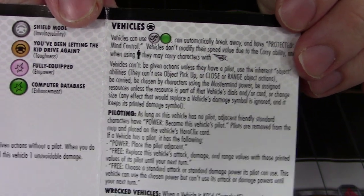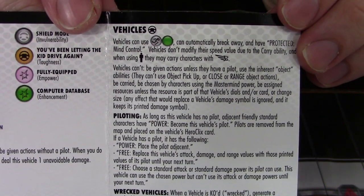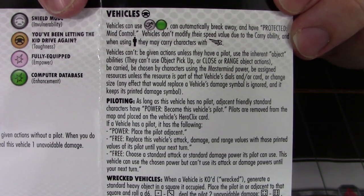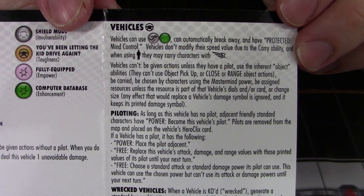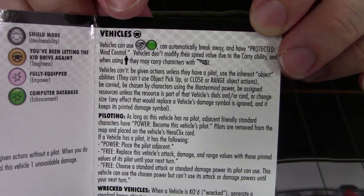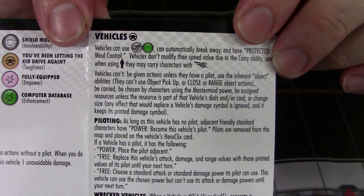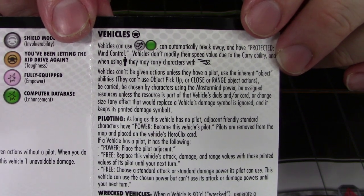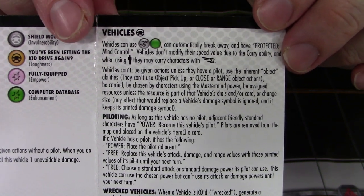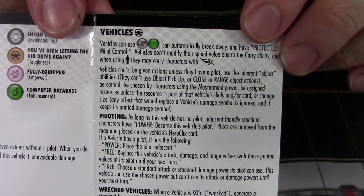Vehicles can use improved movement hindering terrain, can automatically break away, and have protected mind control. Vehicles don't modify their speed value due to carryability. And when using the passenger symbol, they may carry characters with the flight symbol. All vehicles that have the vehicle defense symbol are going to automatically have the improved movement hindering terrain, so they're not going to put it on the front of the card like they normally would. Vehicles can automatically break away, so they're good to make a getaway, unless your opponent is using plasticity, where it says you can't automatically break away. They have protected mind control, which is great — it makes sense since most vehicles don't have minds to control.